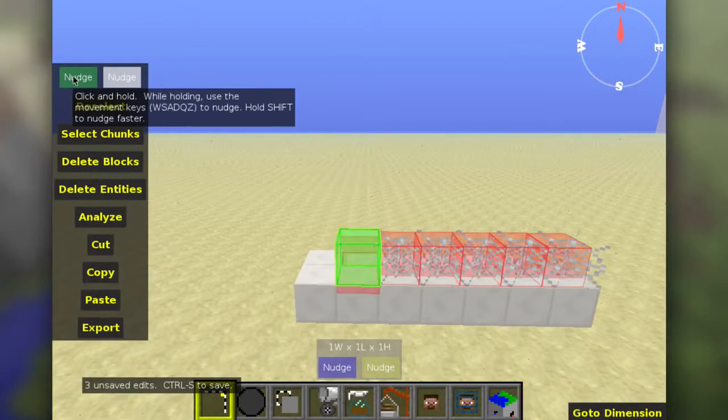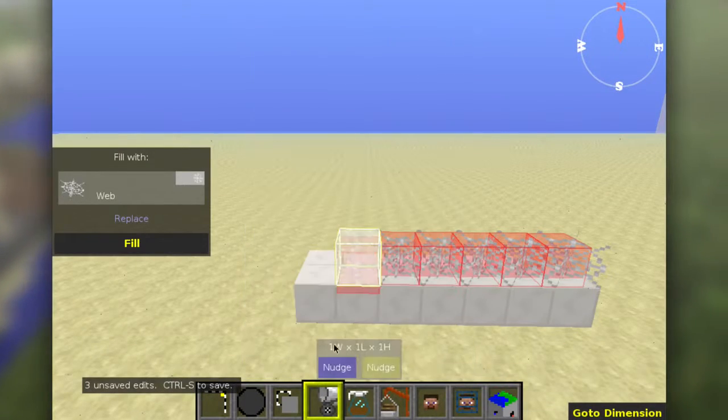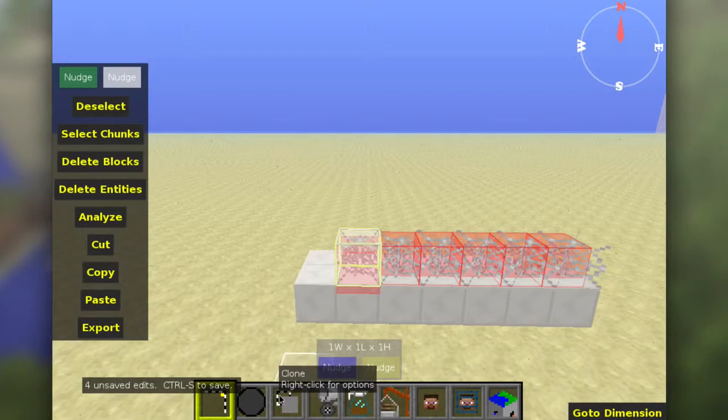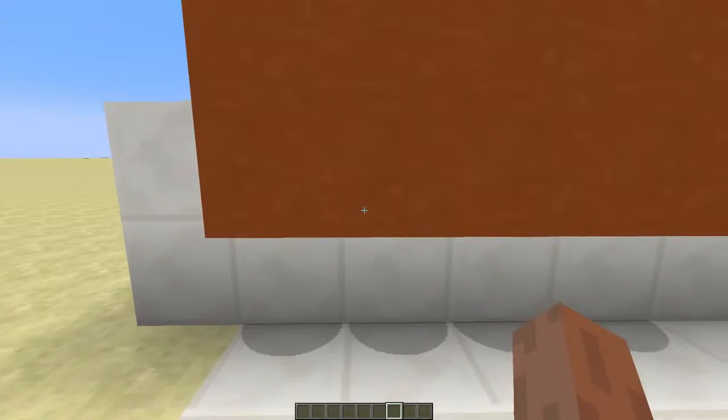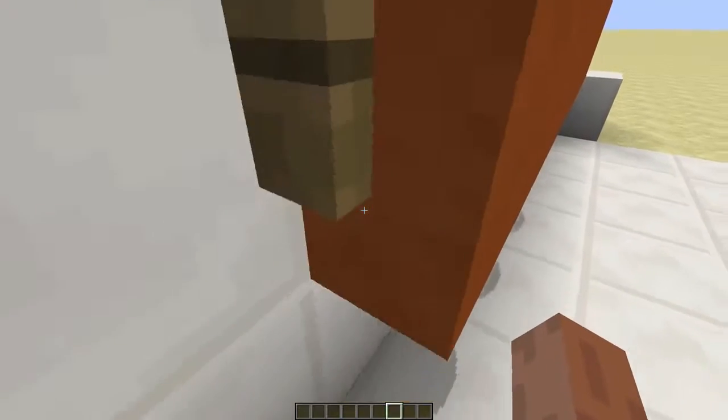Now we'll move the boat down a bit and place back the cobweb, and we'll clone that boat like this. Now the falling sand appears to be solid, even though it is the boat that is actually doing the trick.